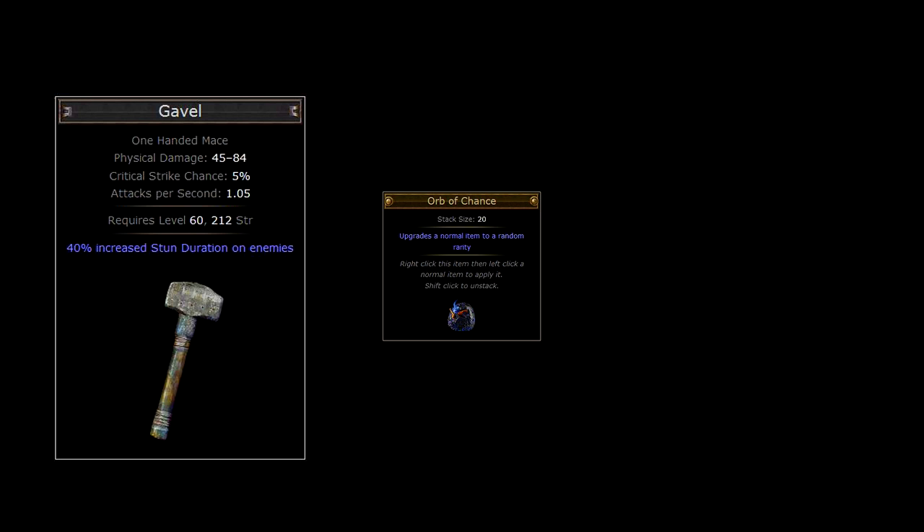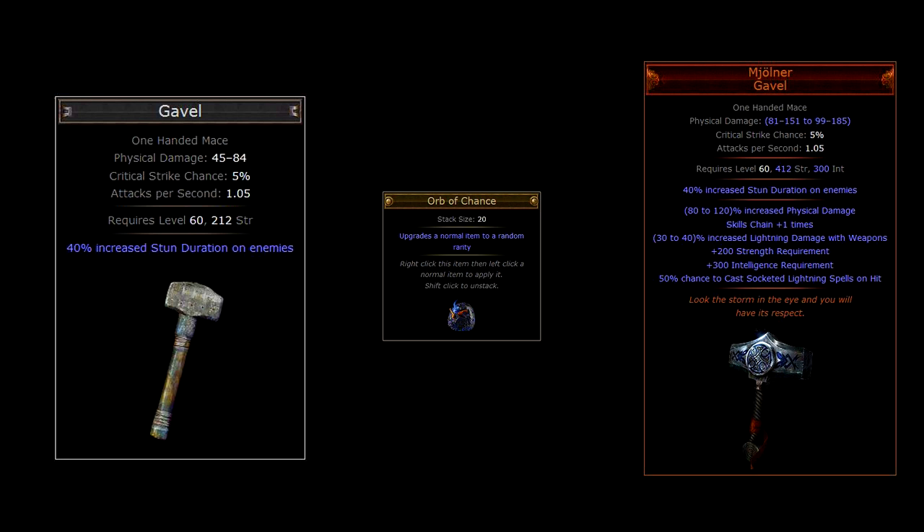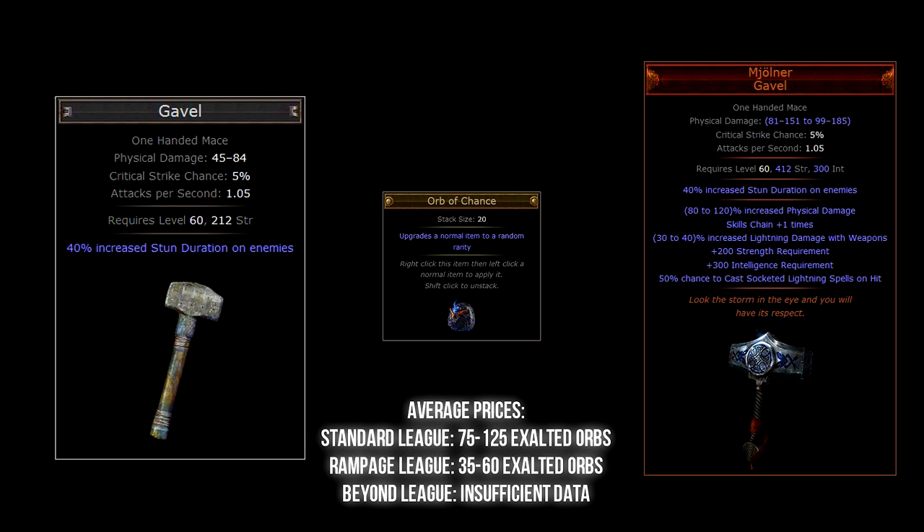Now enough with the bows — let's bring in the manly Gavel. Chaos orbing this item will give you the opportunity of getting the awesome hammer Mjolner. The very unique affix of Mjolner is that it has 50% chance to cast socketed lightning spells on hit, and this opens up some very interesting and very powerful builds. The Gavel base item type can be found in any zone above level 58.